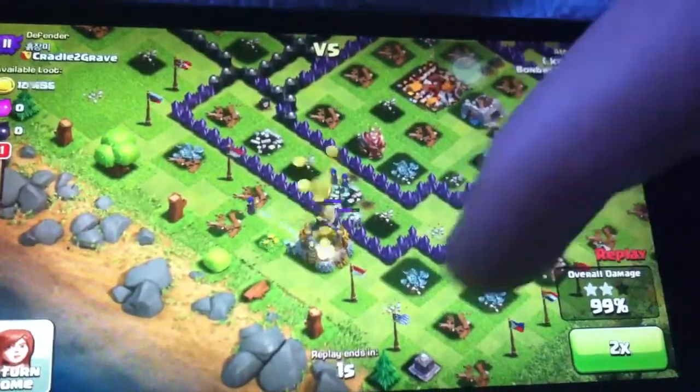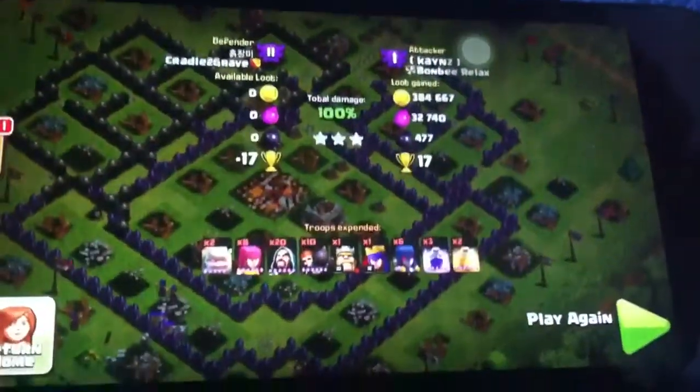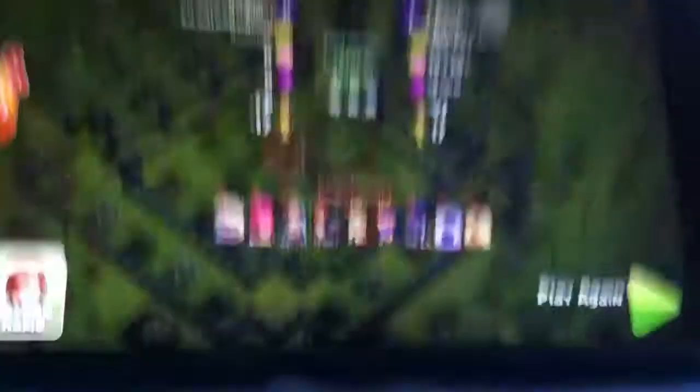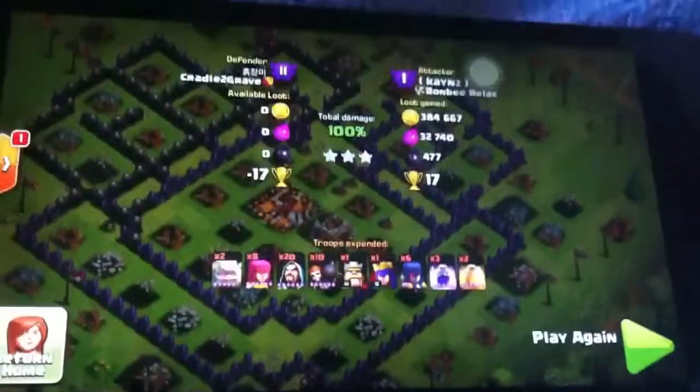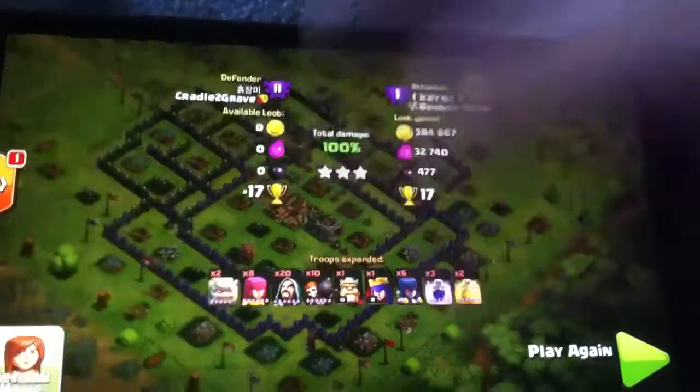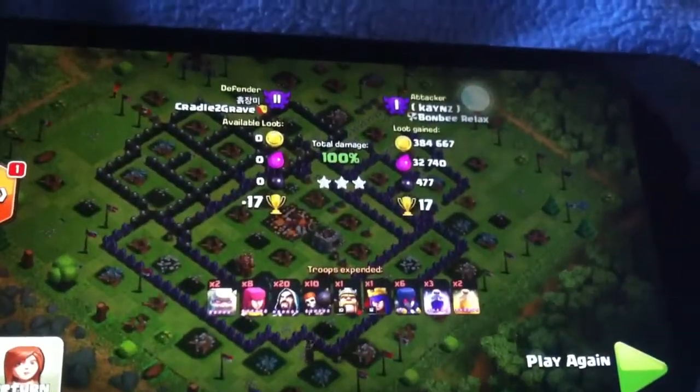And that's it — just this gold storage, and then he gets a 3-star raid in Crystal 1 for 17 trophies, about 400,000 gold with the bonus, about 50,000 elixir with the bonus, and about probably 600 dark elixir with the bonus. Overall, great raid.